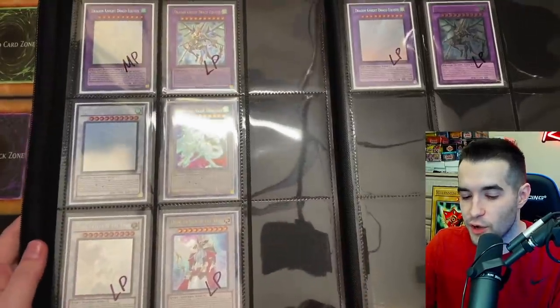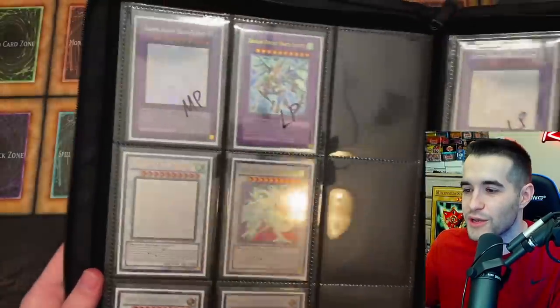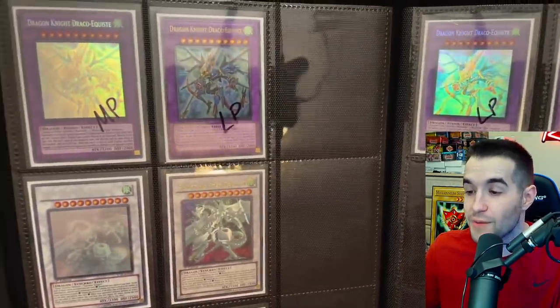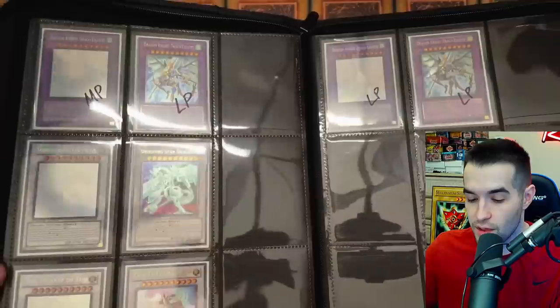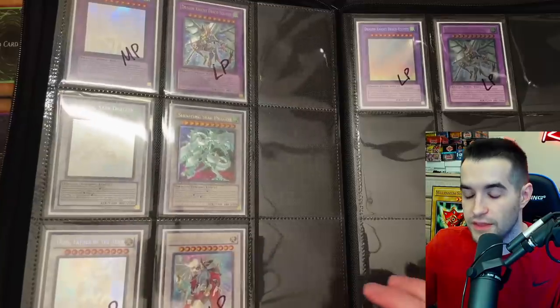The way I double-sleeve these: I use Dragon Shield on the inside and a penny sleeve on the outside, one upside down and one right-side up, so no dust gets in and damages the cards. For Dracoequiste — which seems newer but isn't, it's just a fusion — the ghost rare is moderately played, and both the unlimited versions are lightly played, so I basically need to replace all of these. They'll serve as placeholders for now. Shooting Star Dragon is in very good condition, also from that ghost rare collection.